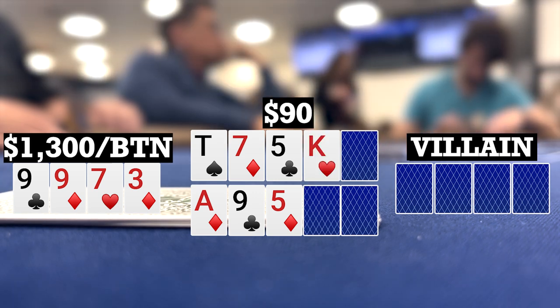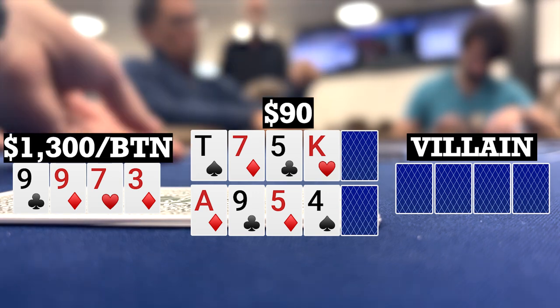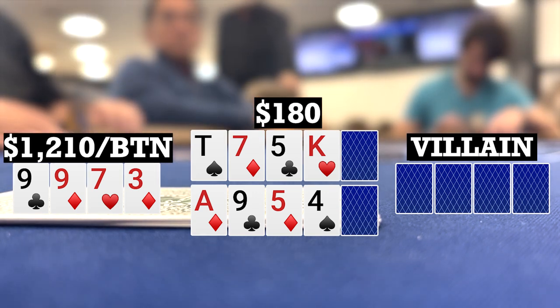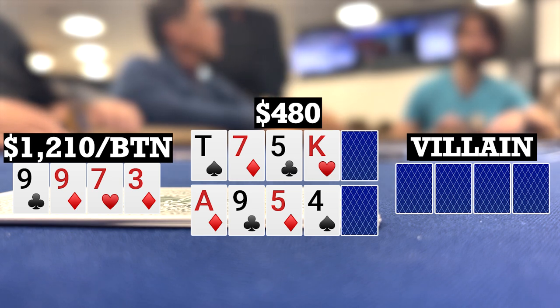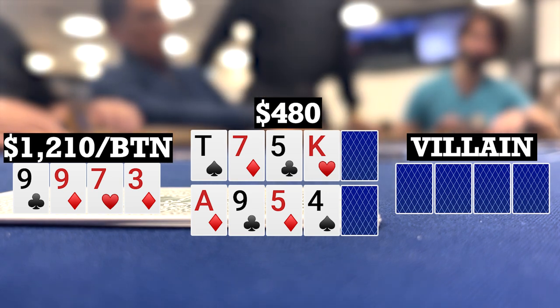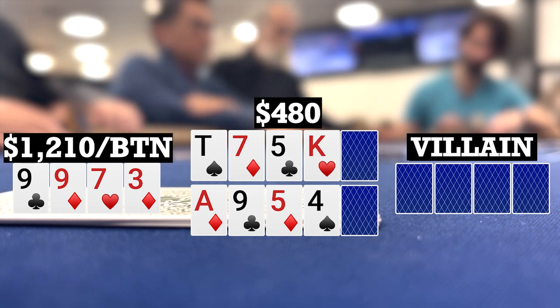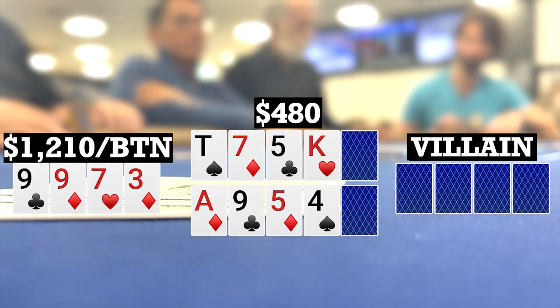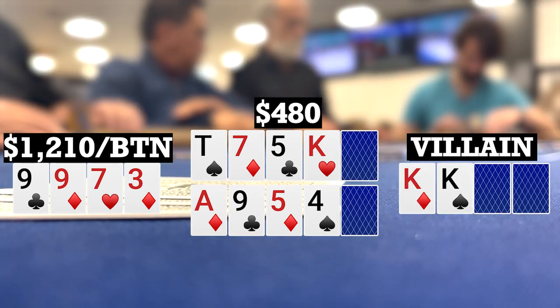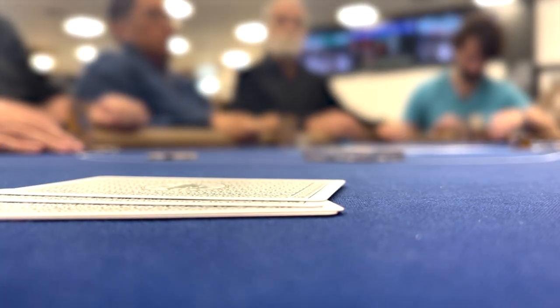Turns bring a King on the top and a 4 on the bottom. Chris checks, I bet 90. He thinks for a bit and makes it 300 — pretty tough spot, as I don't really have much on the top and could be behind on the bottom to a wheel. I think for a bit and fold, and he turns over pocket kings for the turn set on the top, so Chris takes this one down.